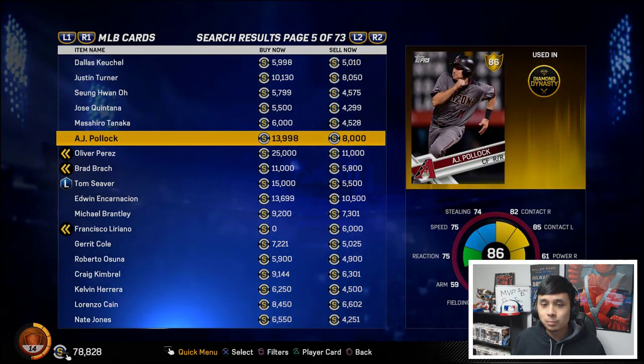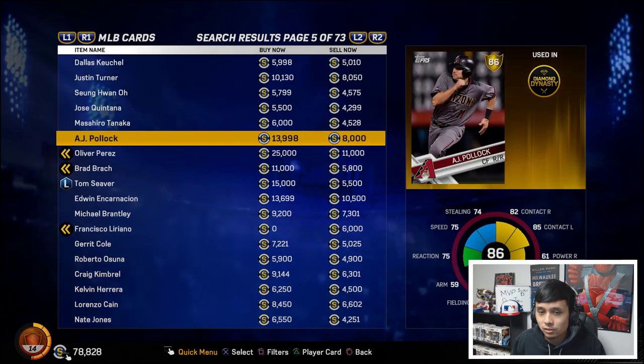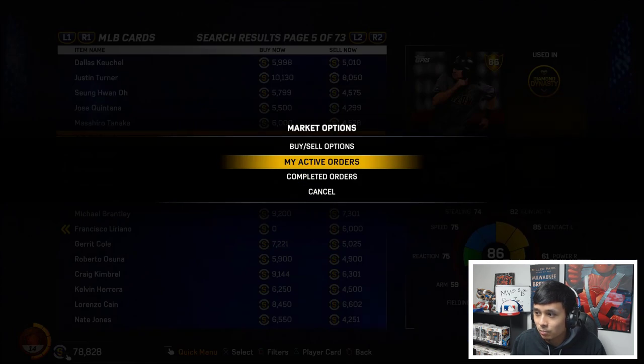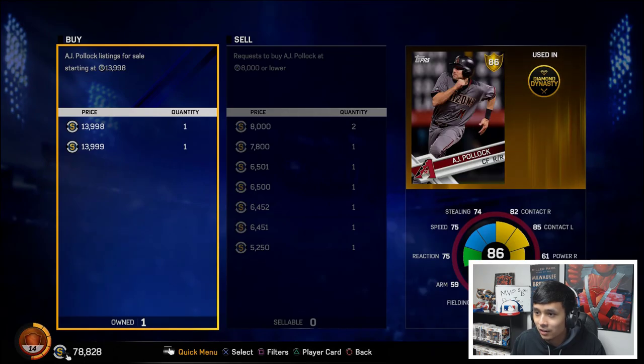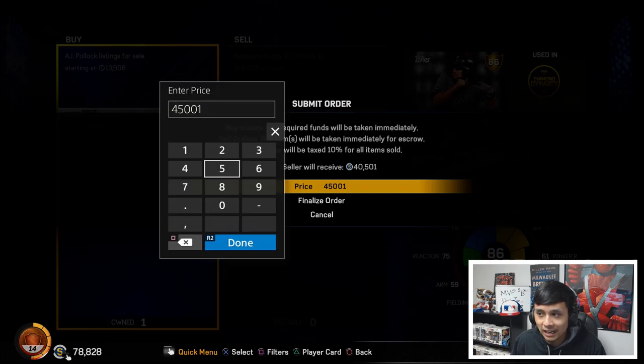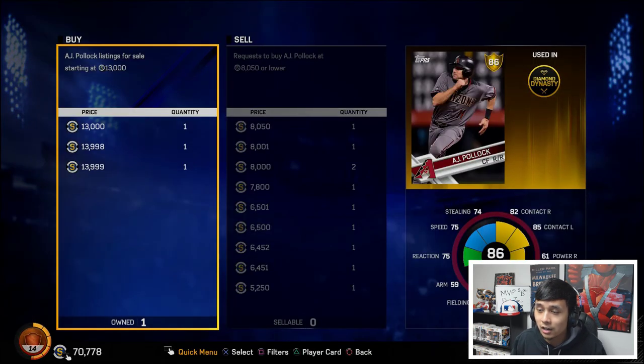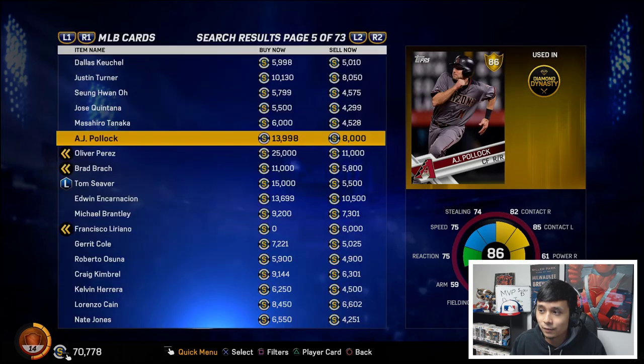AJ Pollock looks like a good one — there's about a 5 to 6k difference there. I'm going to place a buy order for AJ Pollock right now. The lowest sell order was at 8,000, so we'll do 8,050. Hopefully someone sells to us and we can turn it around for 12k.